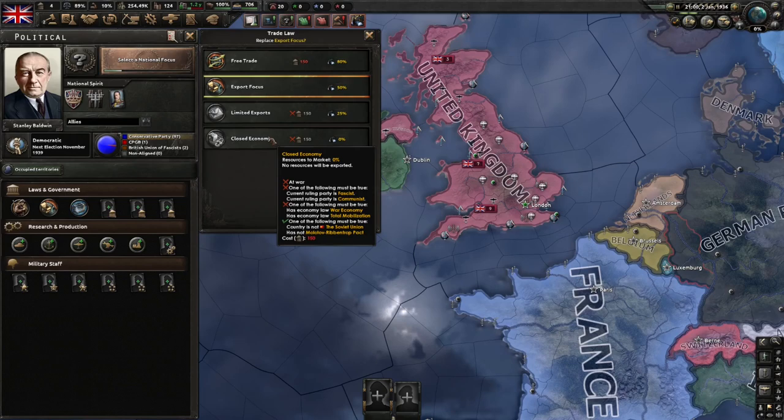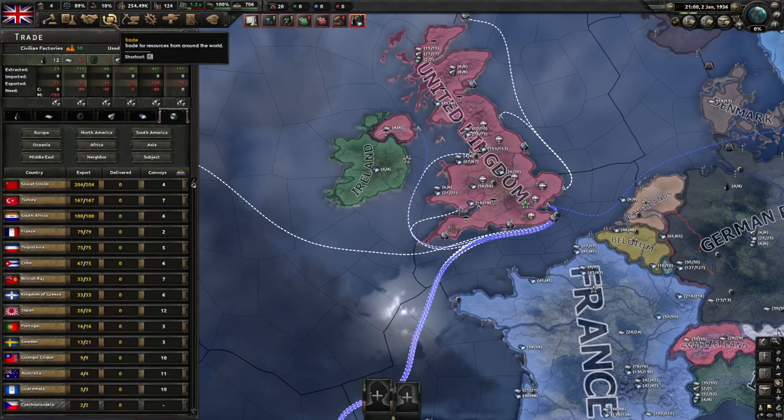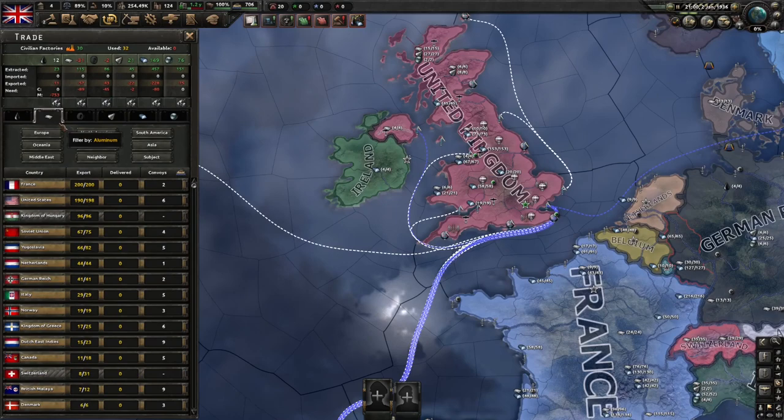This also runs both ways. For example, if we jump back here, you can see that we need aluminium — and that is aluminium and not aluminum, again, you Americans out there. You can see that we need a huge amount of aluminium to build the exuberant amount of bombers that I've got in our production queue.